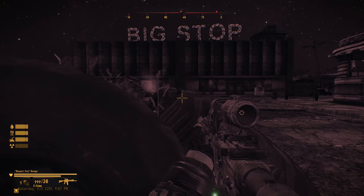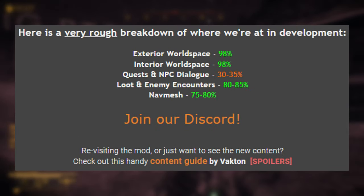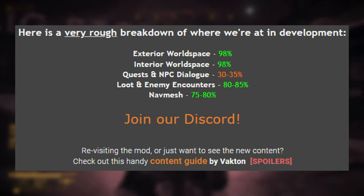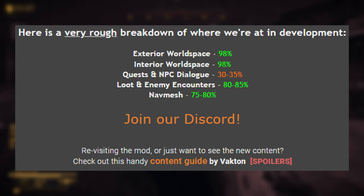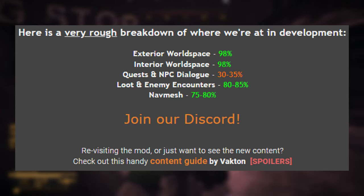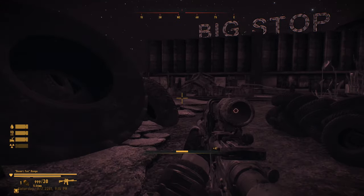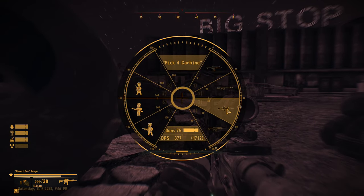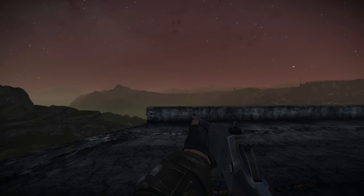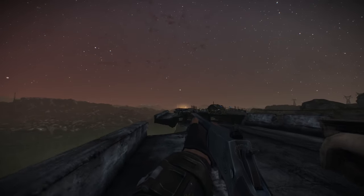This mod is in beta, meaning it is not done. They have detailed percentages for what is completed, and as you can see, the world space is nearly finished. If you are interested in exploring it, you don't have to wait until the mod is out of beta. I would recommend making a backup save so if you decide the mod is not ready enough or conflicts with your current load order, you can safely remove it and reload your backup. I'm a sucker for the high-rise highways of the Fallout universe, and this mod decided to make excellent use of them.